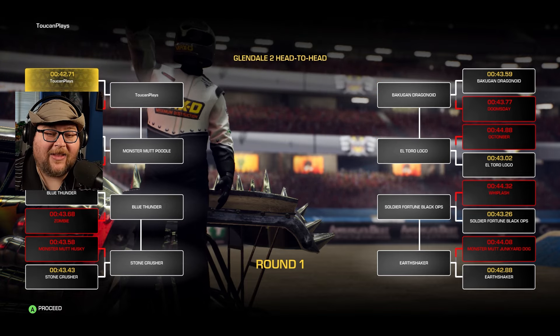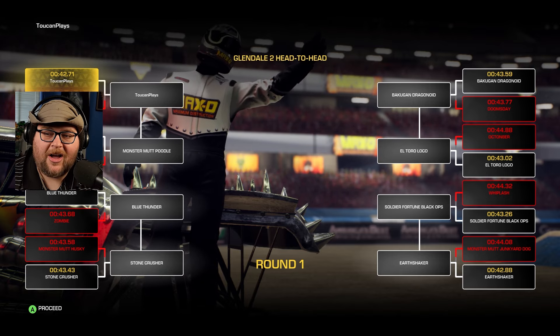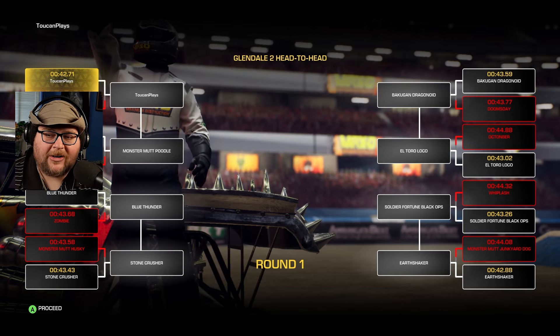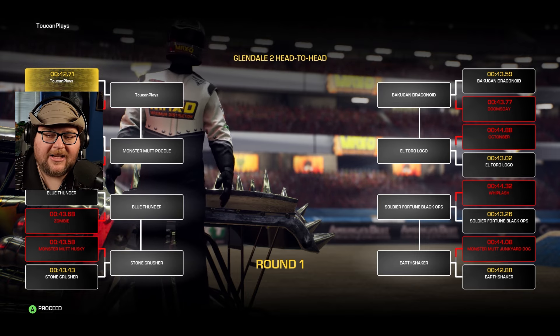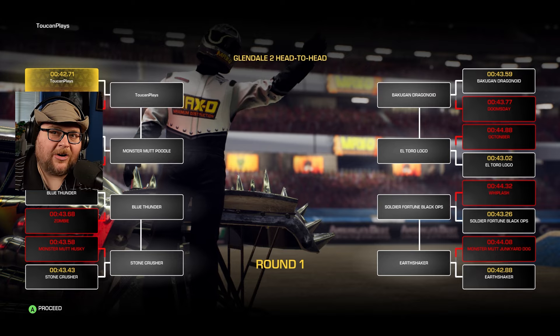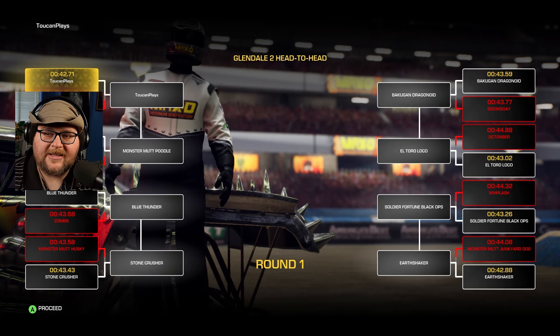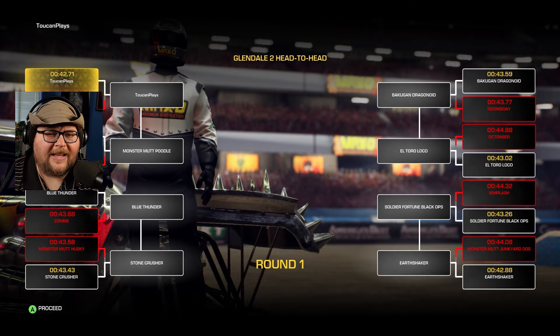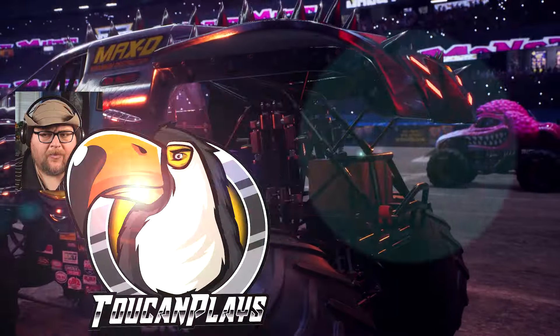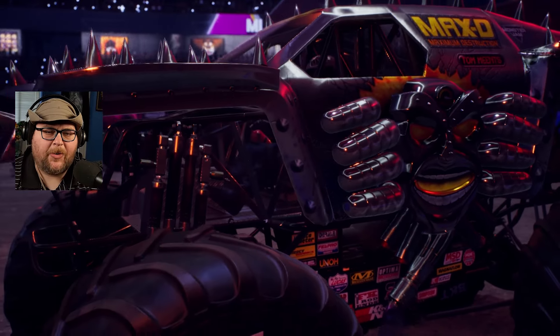Jurassic Attack is out of the way. Going against Monster Mutt Poodle next. Got Blue Thunder and Stone Crusher on our side, and we've got Bakugan Dragonoid and El Toro Loco on the other side, plus Soldier Fortune and Earthshaker. It's going to be Earthshaker again because we are in that stadium tour — Earthshaker seems to be the big boss of this stadium tour.